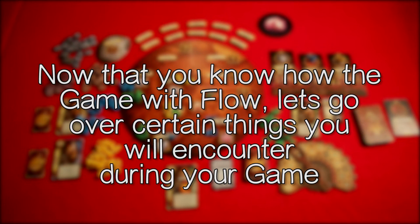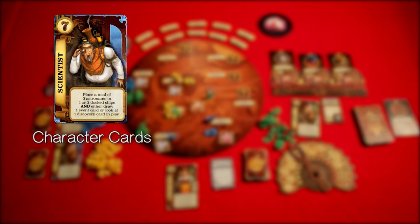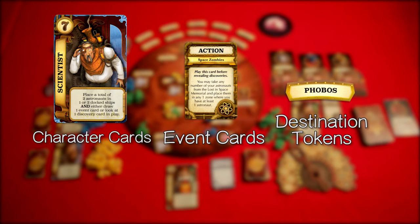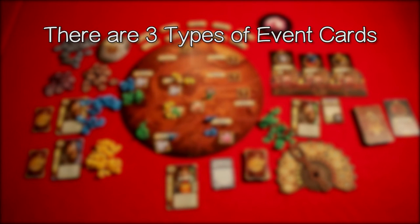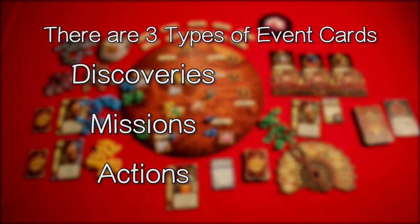Now that you know how the game flows, let's go over certain things you will encounter during your game: character cards, event cards, destination tokens, and the Lost in Space Memorial. There are three types of event cards: discoveries, missions, and actions.